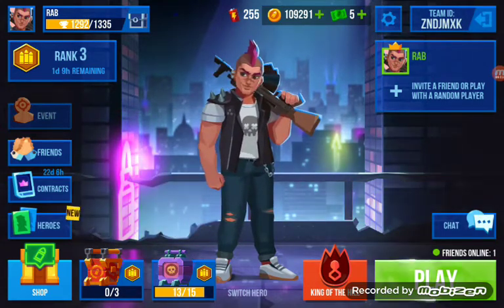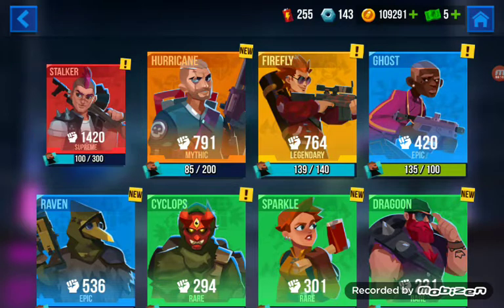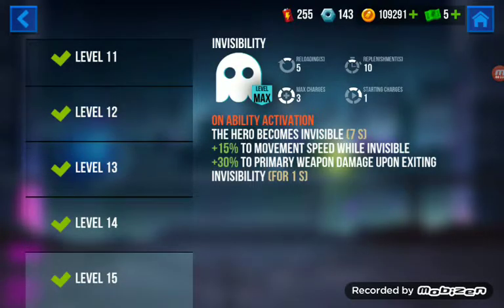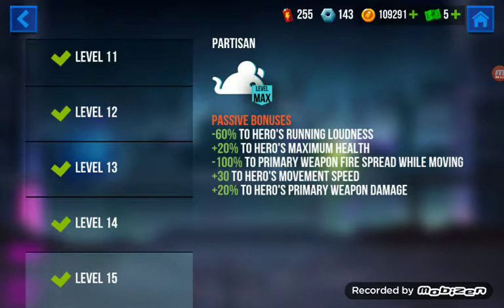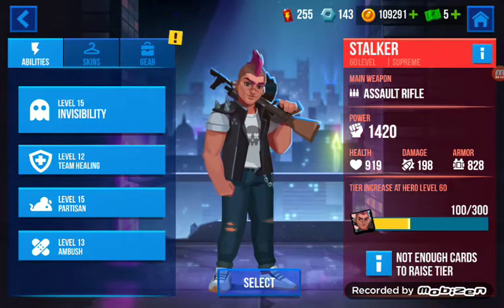Hi everybody, welcome to another Bullet Echo video — hope you're all doing very well. Apologies for not uploading in a few days, but I've been getting to grips with this game and finally getting somewhere. I've been going all-in with Stalker — got him pretty high-leveled and his invisibility maxed, which is great. The movement speed and primary weapon damage after coming out of invisibility is really helpful. Partisan gives great passive bonuses too: movement speed, primary weapon damage, weapon spread while moving, and running loudness — really helps when you're sneaking up on people from behind.